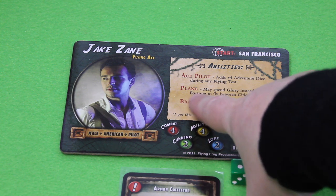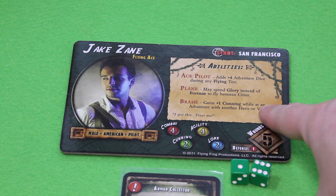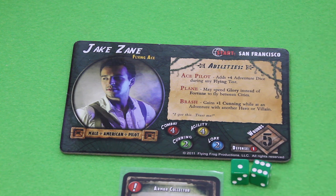Of course his last ability is more or less void because there are no other heroes, but at least there are other villains. He may spend glory instead of fortune to fly between cities, which is really great if you have to make a lot of distance. Problem is I don't have any glory at all, so I can't go there right off the bat. And I get plus 4 adventure dice during any flight tests.